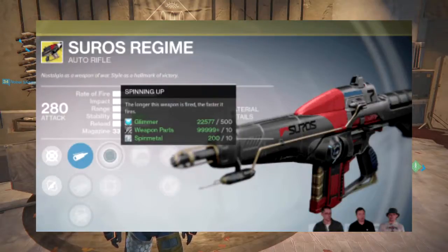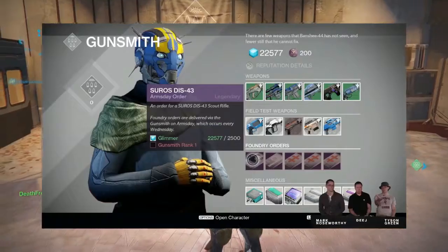I grabbed this picture straight from the reveal video. It looks like they gave it a little bit of a facelift — a slightly different color. The perks are going to change: you get the old perks right off the bat on most exotics, but this one has a choice — you can either have it do Focus Fire or Spinning Up. I really like the idea of Spinning Up, it's like the Thunderlord where the fire rate starts out slow and then gets faster and faster the longer you hold the trigger.